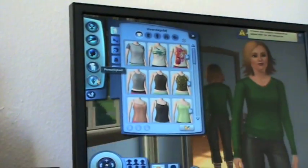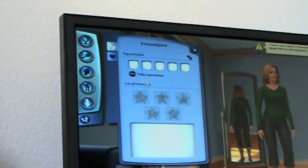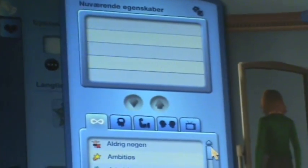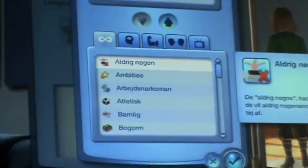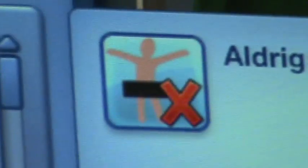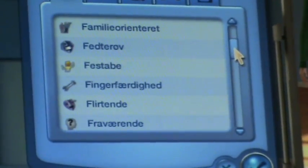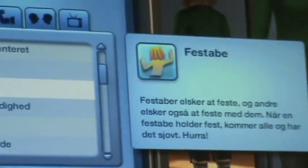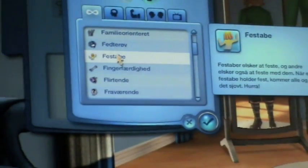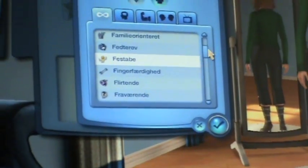The most interesting part in this game is the personality traits that you can add. Here is one — Never Naked — which means your Sim doesn't like to be nude and when they go to the shower they will wear some kind of underwear. Here is another one — I think the best translation is Party Monkey — they love parties and can't get enough of them. And like this there are over 70 personality traits.